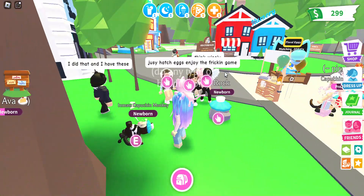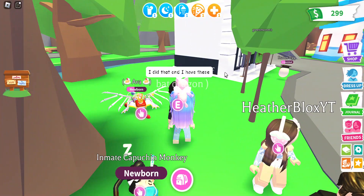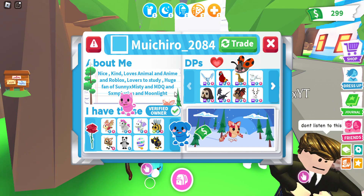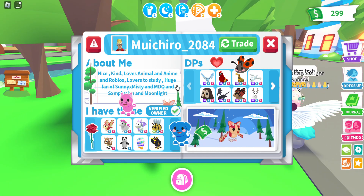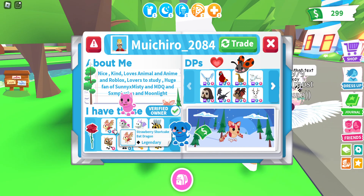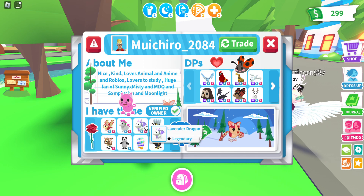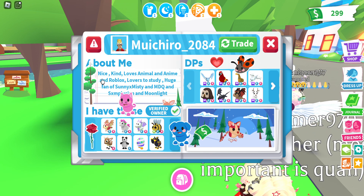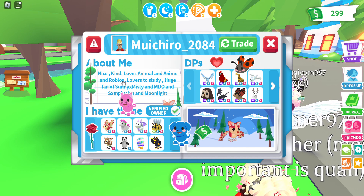Maybe we'll do one more person's profile. Ooh, they've got a lot of stuff — nice. Hey, we're matching! Oh my god, they have a Lavender Dragon — I might offer them, actually. Their About Me says: nice, kind, loves animals and anime and Roblox, loves to study, and huge fan of SunnyXMisty — they're a fan of that popular YouTuber.